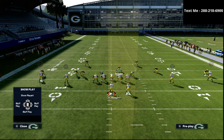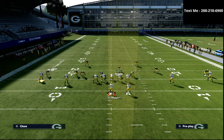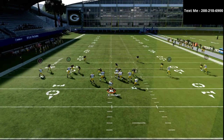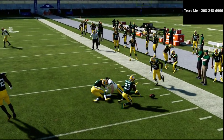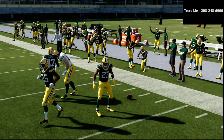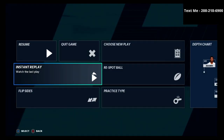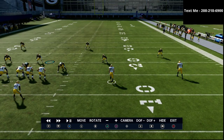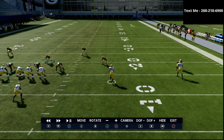Let me show you this against a play like Smash — Smash is super underrated. We're running a Smash concept and at the snap of the ball the X receiver right here is actually going to get stopped. The reason why is because we ran an outside quarter to the wide side of the field. Whenever you run outside quarters to the wide side, they do a really decent job against different types of corner routes — as you can see, he breaks down on the ball and ends up swatting it.